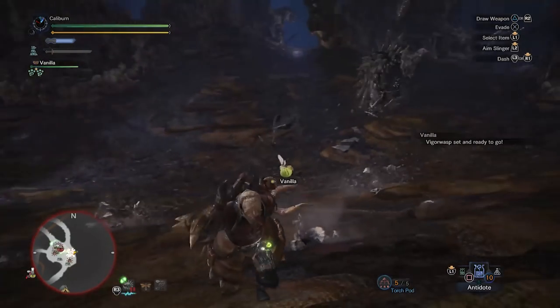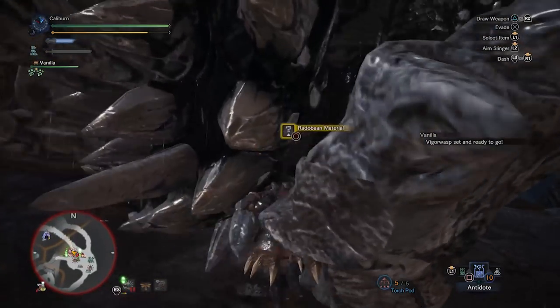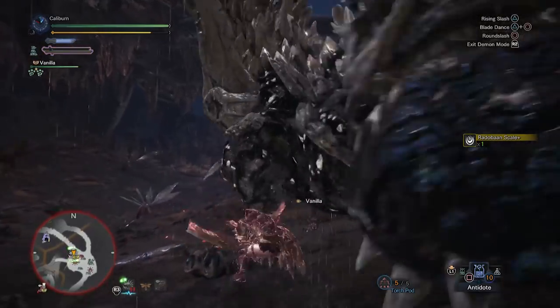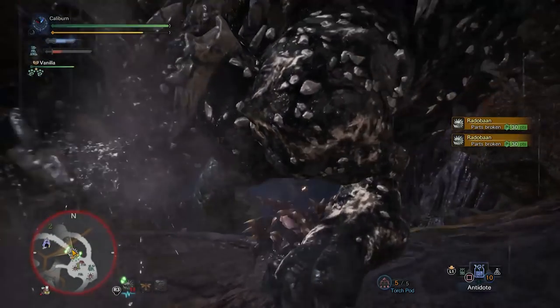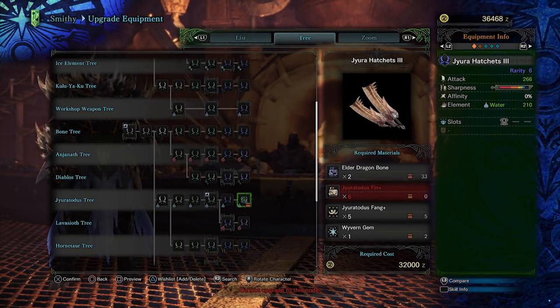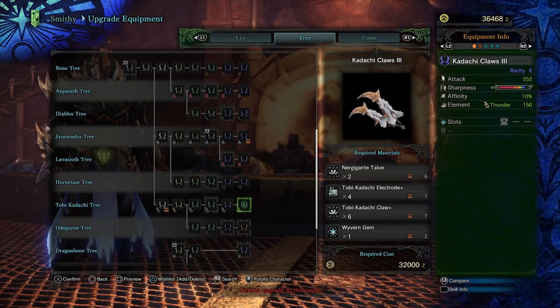You will be fighting more Elder Dragons. After Nergigante, you'll be required to do quests in the Ancient Forest, Wildspire Wastes, and Rotten Vale until you get enough research points for the next set of Elder Dragons. I recommend farming Barroth in the Wildspire Wastes and Radobaan in the Rotten Vale — both are easy to kill and help progress research. Radobaan can be killed in about 7 minutes and has a reasonable drop rate for Wyvern Gems. After you get the Wyvern Gem, 2 Elder Dragon Bones, 6 Jiratotus Fin Pluses, and 5 Jiratotus Fang Pluses, upgrade your Jira Hatchets 2 to Jira Hatchets 3. The Kodachi Claws require 2 Nergigante Talons, 4 Toby Kodachi Electrode Plus, 6 Toby Kodachi Claw Plus, and 1 Wyvern Gem.